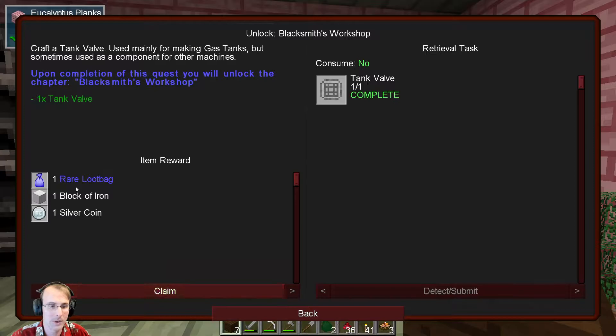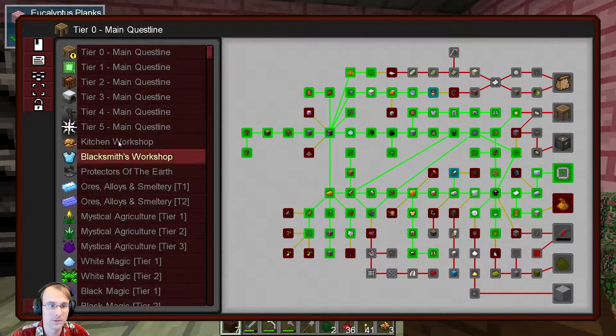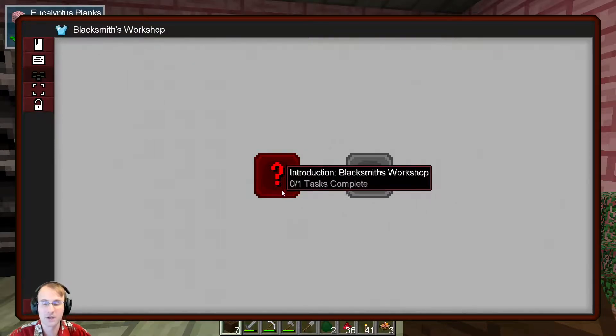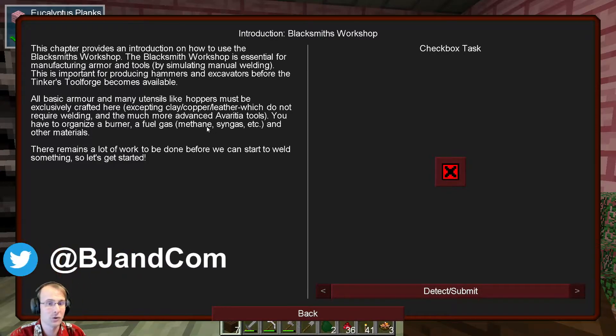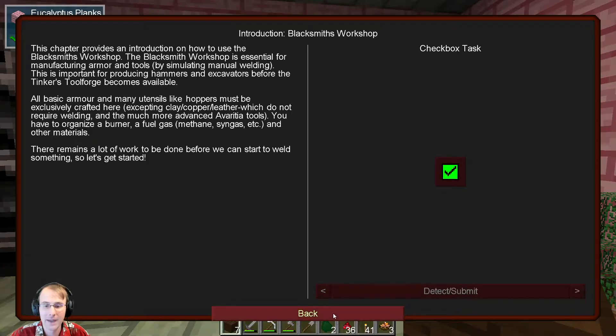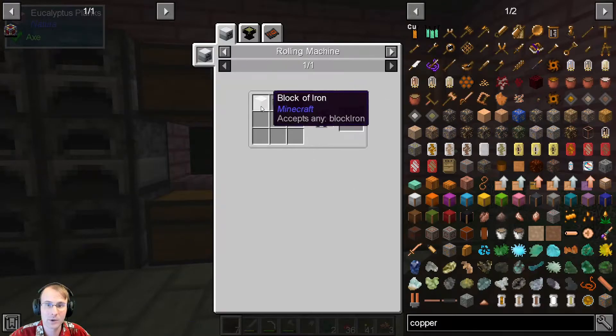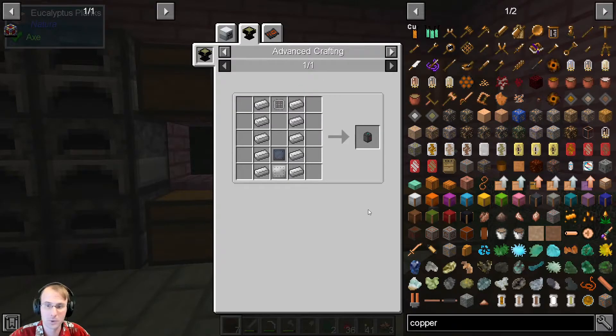Quest complete! Now if we claim this one, get our block of iron, our rare loot bag and coin, we should now have blacksmithing unlocked. And blacksmithing, if we go to the quest line, now opens up a second option which gives us a tutorial. This gives us stuff for the blacksmith workshop — it's essential for making stuff. This is important for producing hammers and excavators before the tool forge becomes available. Most of the stuff you're used to getting, like hoppers, is through here. For the first task we'll need to make a gas tank: silicon, block of iron, and a tank valve in the rolling machine, or iron plate, silicon plate, and tank valve. We're going to leave that for next episode and go hard into blacksmithing next time.